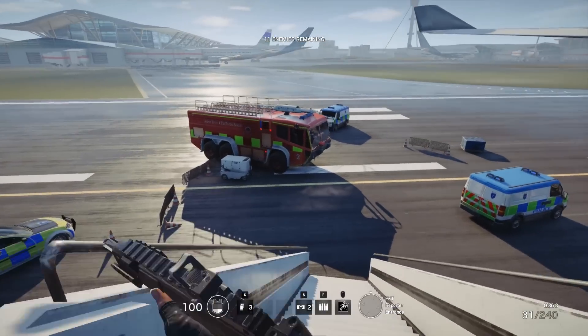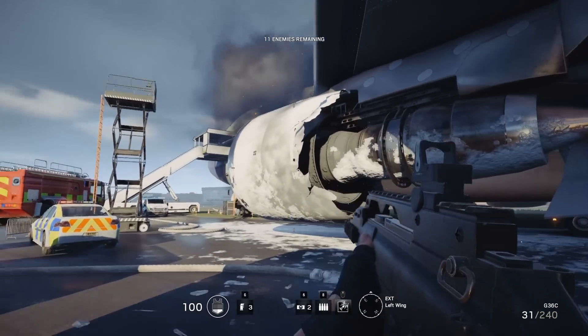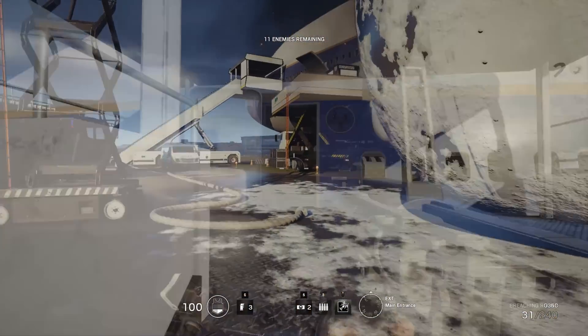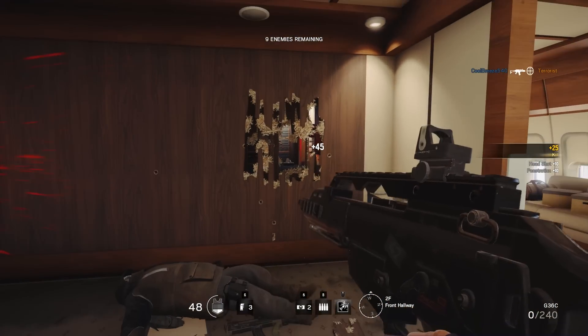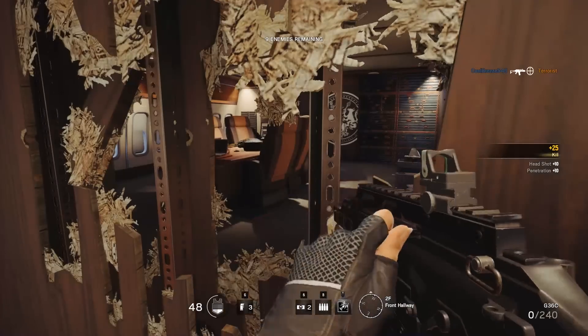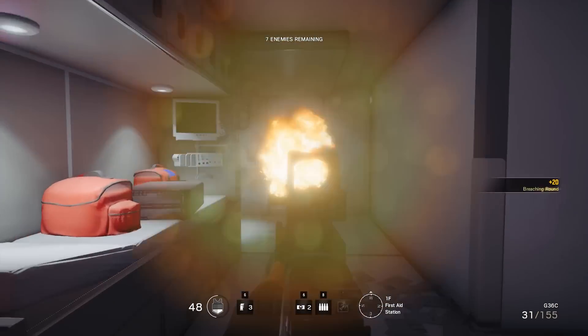Rainbow Six Siege performs really well on current generation cards, right from the bottom up when you're playing at 1080p. The visuals won't blow you away, but it's still a pretty good looking game that keeps the classic Rainbow Six look and feel. The good news is the game plays extremely well on mid-range to low-end hardware, and those playing at 1080p will find the R9 380 and GTX 960 more than sufficient. Unlike recently tested games such as Just Cause 3 and Fallout 4, the CPU doesn't play a critical role, and those rocking a Core i5 or i7 processor will receive similar performance to those using an FX series processor.